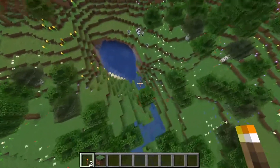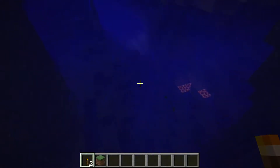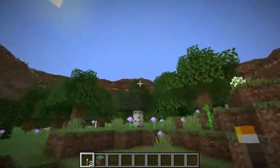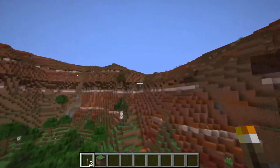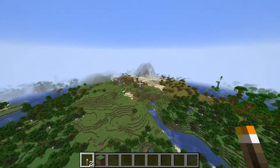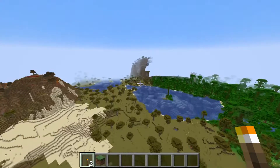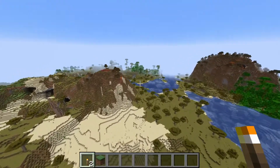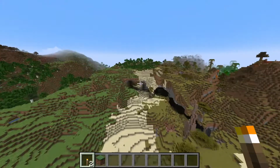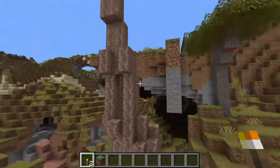Oh actually, that leads into a dripstone cave — I can see some of the dripstone. There's an underwater dripstone cave, which looks really cool. And there's one more thing I saw while exploring off-camera that I wanted to show you. There's a dripstone cave down here and part of it sticks way up out of the ground.